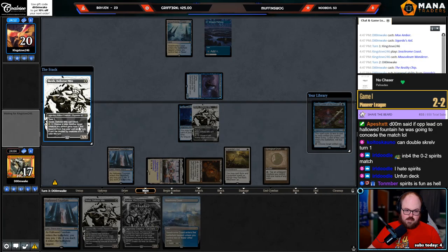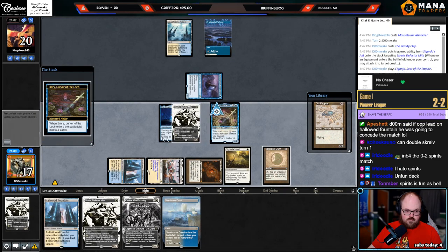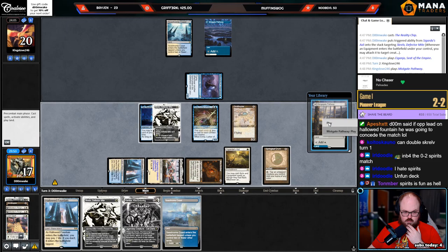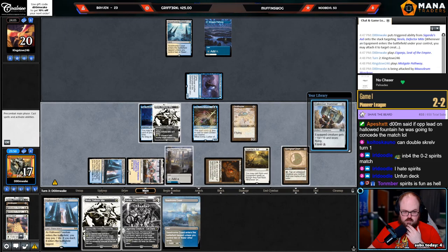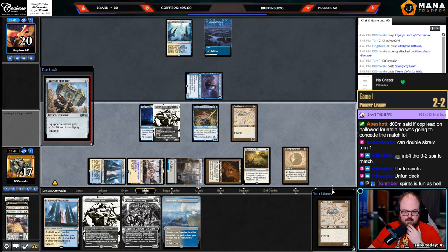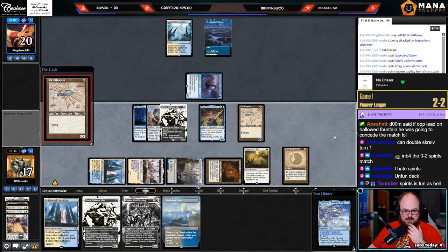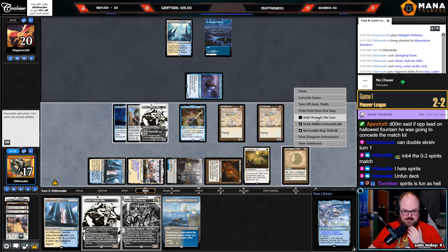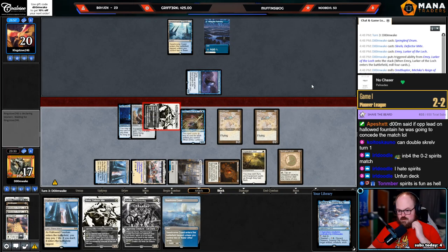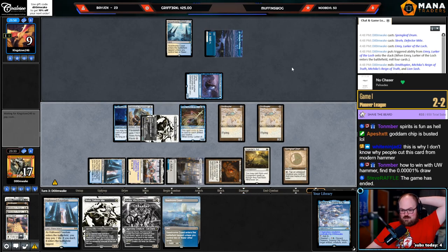Third Skrelv — gotta clear the top somehow. This is still very pog. Did not mill a Hammer. Play this as a white source. Oh, doggy! I think I want to cast it pre-combat because I could keep finding stuff off of the Hammer. Wait, this is crazy — this is like one of the most absurd draws of all time. We have stopped — we can no longer continue. Attack for 11. This draw was crazy — this makes chip look like an all-star.